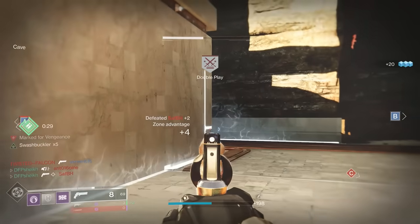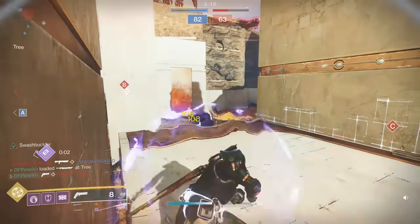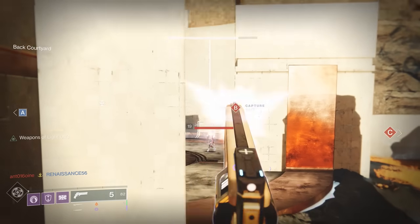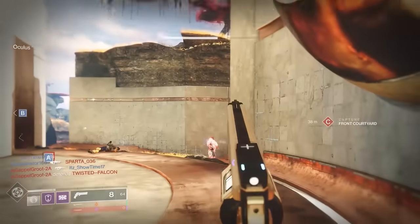I'm back on console and I'm back using Defender Titan and Syntherceps — that's kind of like where it all started in Destiny 2 for us. Popping a bubble, the damage numbers just start going crazy. Because then you get one kill, you've got Swash times 2 and Weapons of Light. Then two kills, you've got Swash times 3. Things just escalate quickly with this gun.